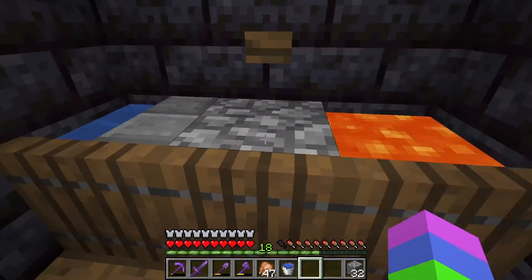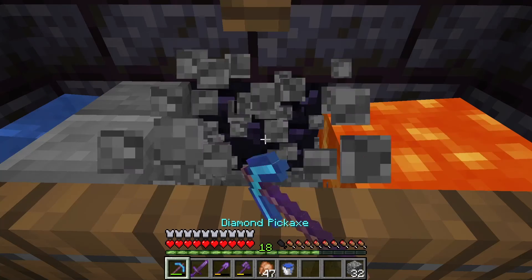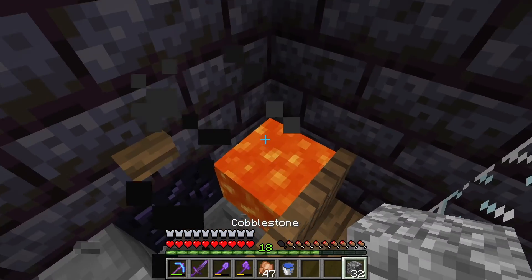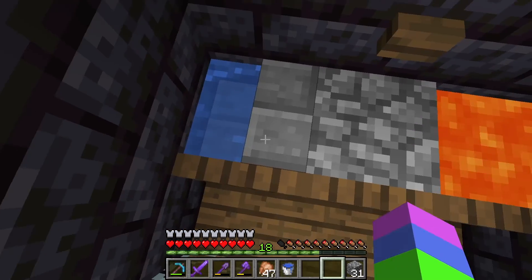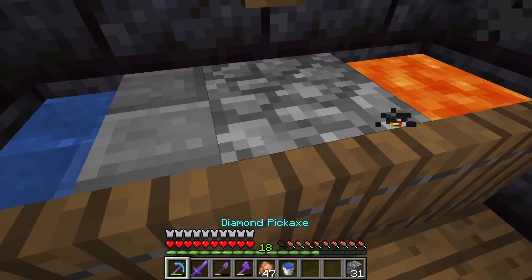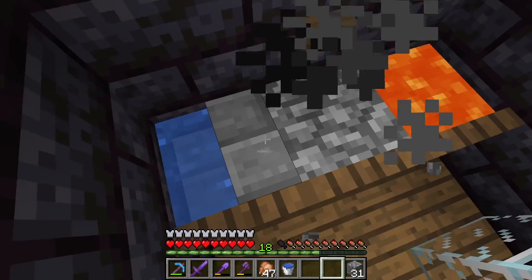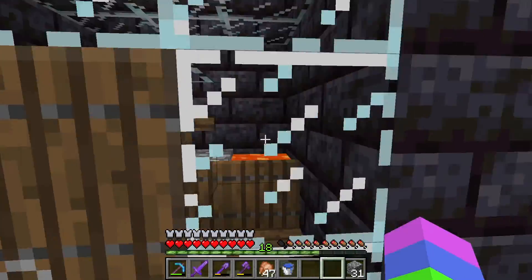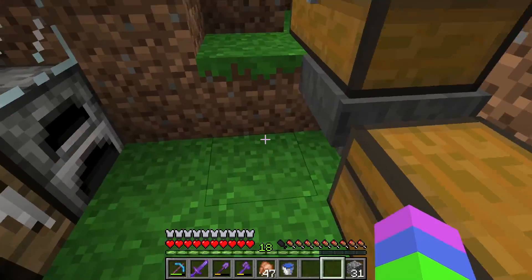This is an infinite cobblestone generator. And if you are wondering why it isn't burning in the lava - there is a hopper under the lava here. Also, this is a really cool trick you can do: you can waterlog a stair, and it will still make cobblestone. So you don't have to worry about it ever getting rid of the water.